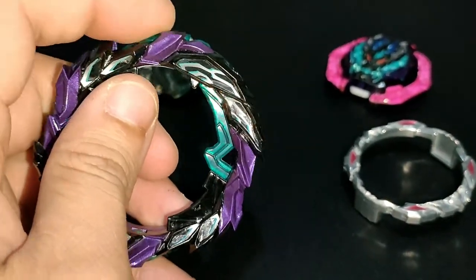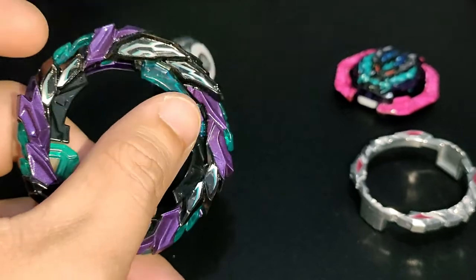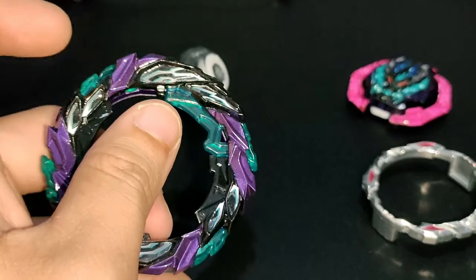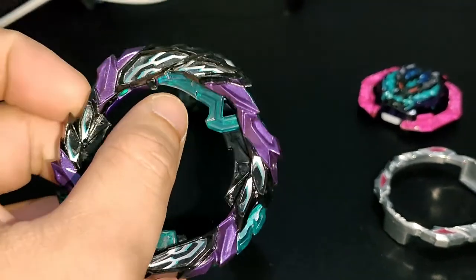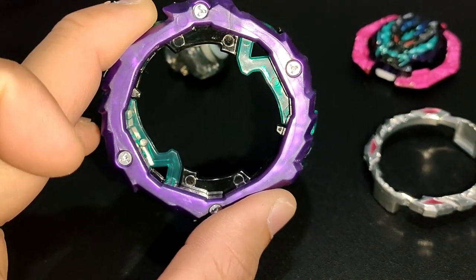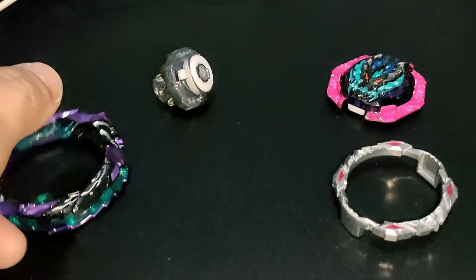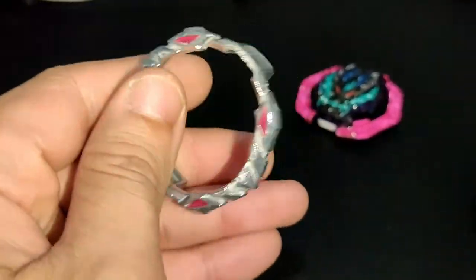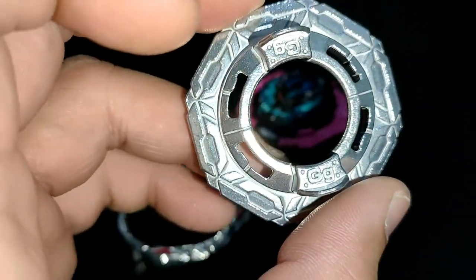So if you hit this part, it will trigger the lock to tighten or activate, preventing the driver from bursting. It has two of these for both sides. I'll show you the gimmick when it's fully assembled. Armour 10.